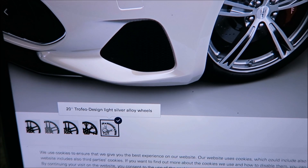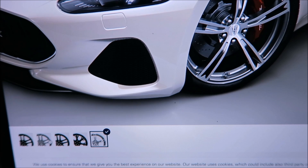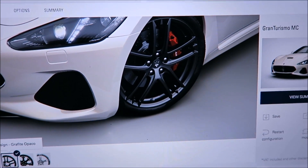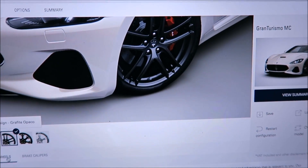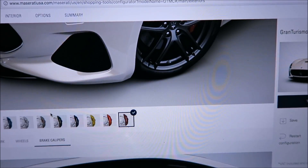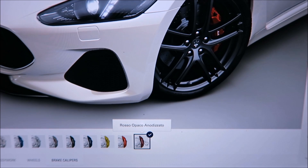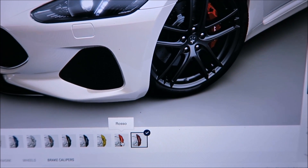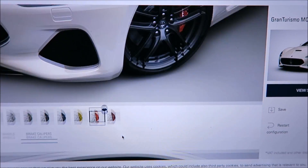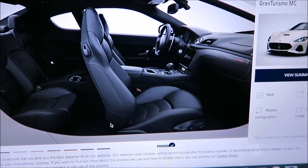Moving to wheels — all are 20-inch wheels for the MC. I'm going with these black ones; they look really sinister. For brake calipers, there are two different Rosso options. I'm going with standard Rosso so it's a little brighter and pops more on that black wheel.